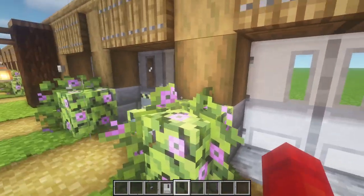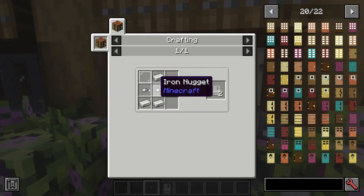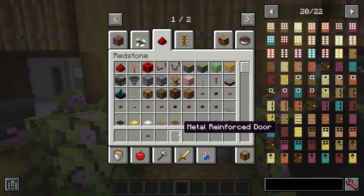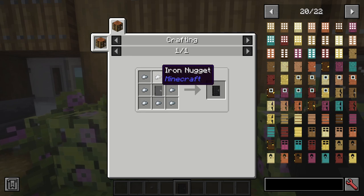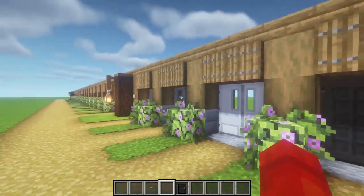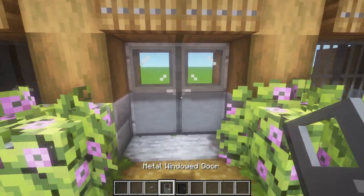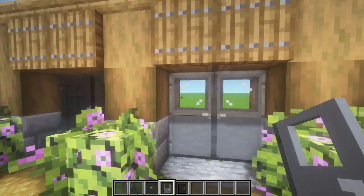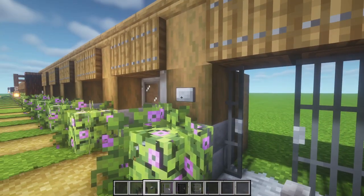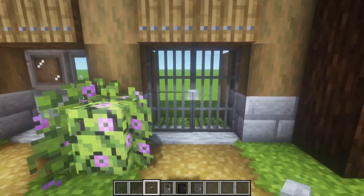Then we have the metal hospital door — these also need a redstone signal to open and are made with a glass pane, three iron ingots, and two iron nuggets. They look really cool. Then we have the metal reinforced door: eight iron nuggets and one metal door in the middle gives you a reinforced door — I imagine these might be harder for enemies to break through. Then we have the metal windowed door, which is just a metal door with one glass pane on top. Then we have the jail door, which I really like — they slide to the side and you can look through them. You can lock your prisoners or zombies behind these and it looks really good.